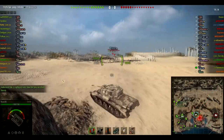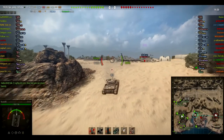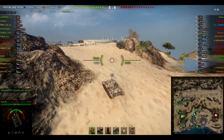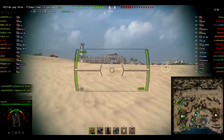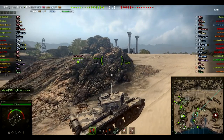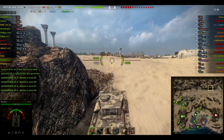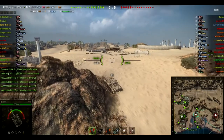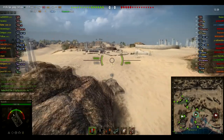We come up to the middle here and spot a Hellcat. What we're basically trying to do is make sure that none of their fast tanks, like the Hellcat or the Stuart, can come around and flank our guys — our T29 that's down at the south, at the beach. The idea is just to stay here and use the Comet's awesome gun depression to make sure nothing gets by. We're also in position for any flanking maneuvers.